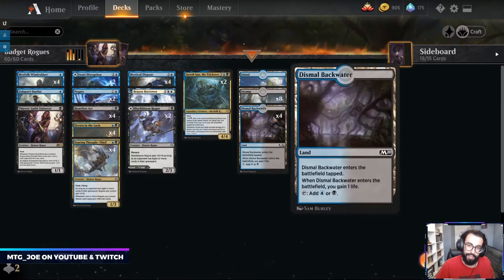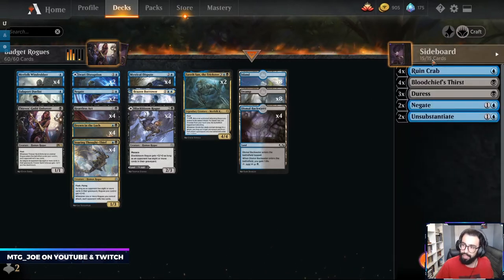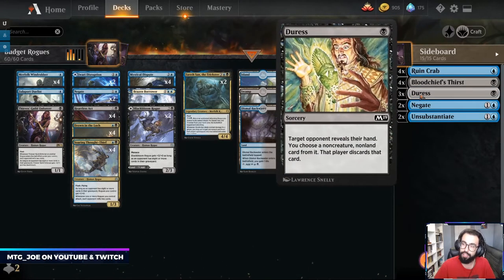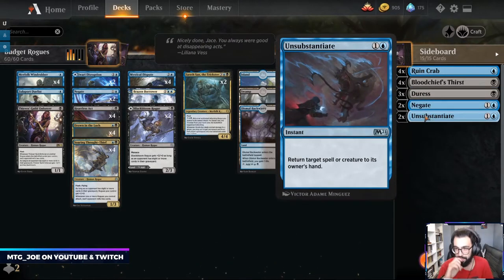Our mana base — not ideal, but if you have the dual lands play the Dimir duals. For the sideboard I'm getting a little creative. Without Uro now we can go all in with the mill plan. Against Omnath decks they thin out their decks, so bringing in the crabs. Blood Chief's Thirst for creature matchups. Durasi versus control matchups, a couple more Negates. Unsubstantiate is a pretty good tempo card — we can bounce stuff on the stack or return our own spells if something's being killed.